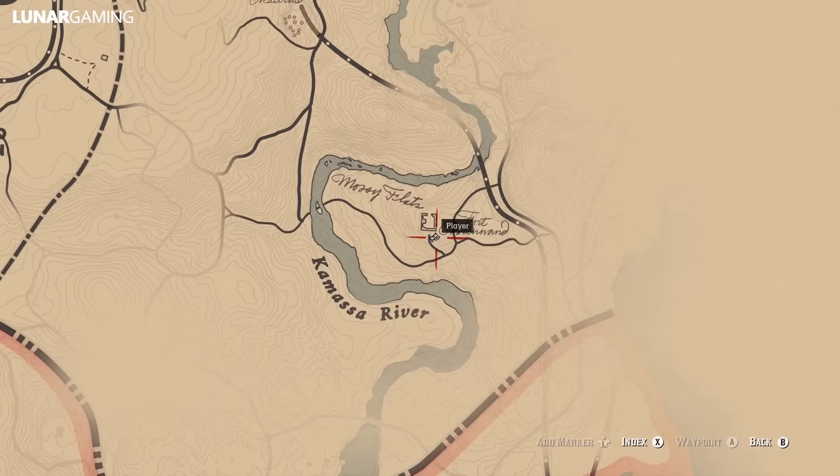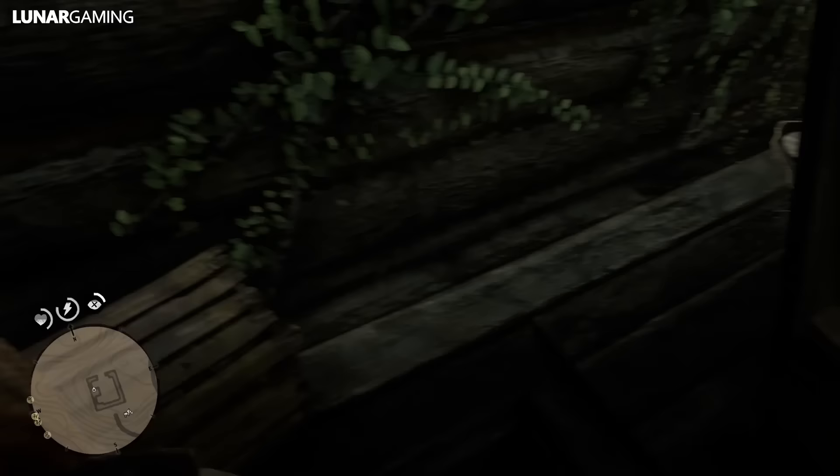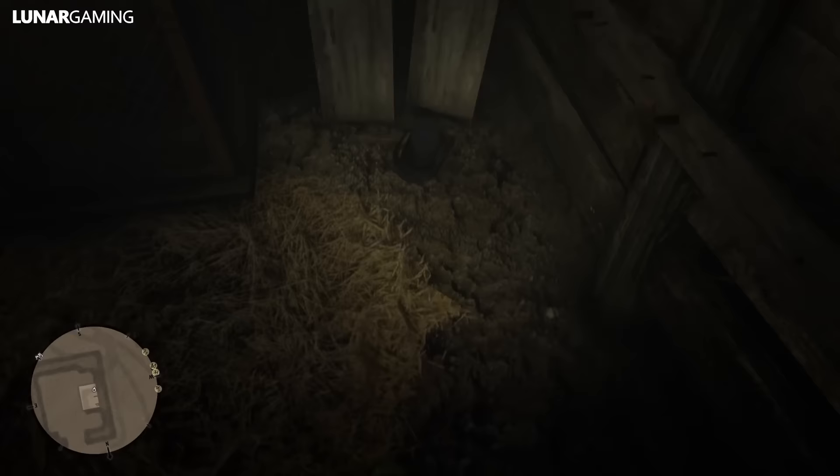South of here at Fort Brennan you will find the civil war hat and knife. Head in the main entrance and into the building on the left — head into the basement to find the knife on the table and the hat on the floor in the same room. There's also a chest in this room with a gold nugget, and a horse tonic pamphlet in the fort as well, though like all pamphlets you can also buy them from any fence.